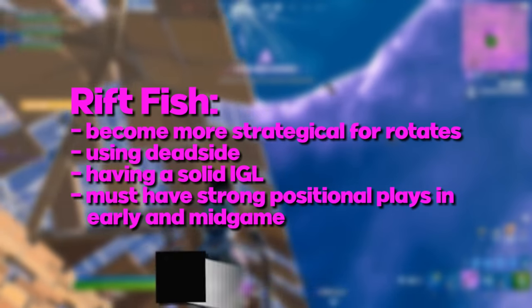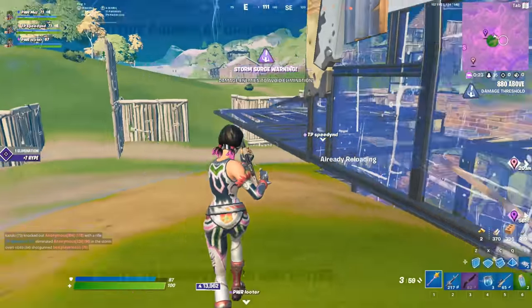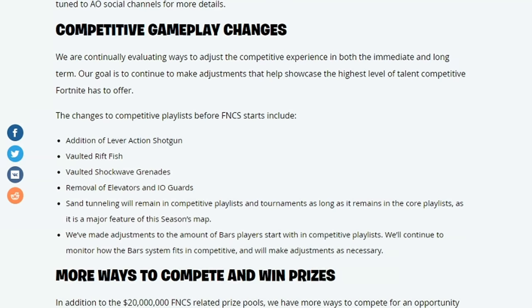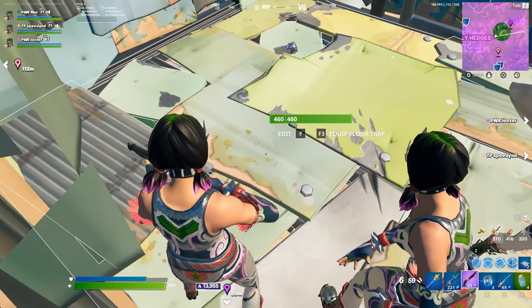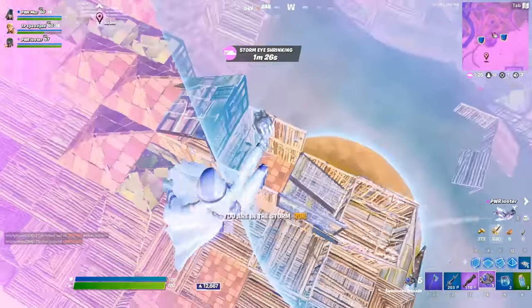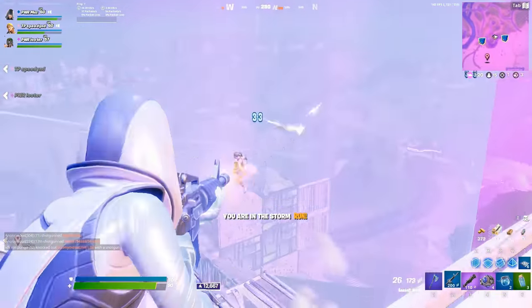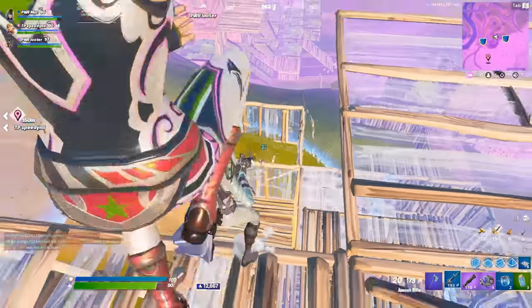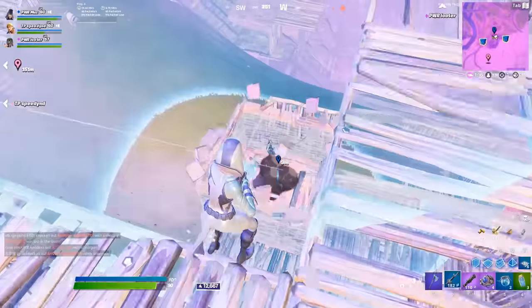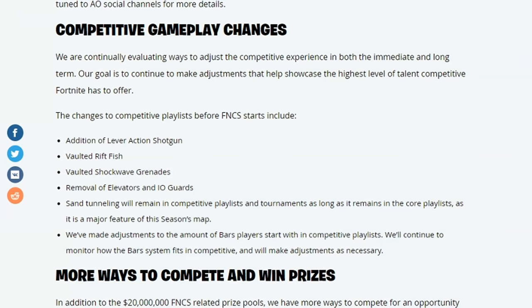Having a strong IGL and making sure that you've got strong positional plays in early and mid game is key. Another big change that comes with movement is the shockwave grenade has been vaulted. You can't go for any kind of bounce shockwave rotates on a mill, you can't shockwave and land on somebody. This is going to completely change gameplay since shockwaves have been in for a very long time. Overall this is a really good change because shockwaves are probably one of the most annoying items in the game and they can get you killed in end game without any warning.